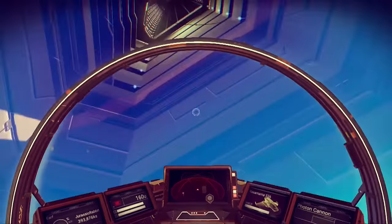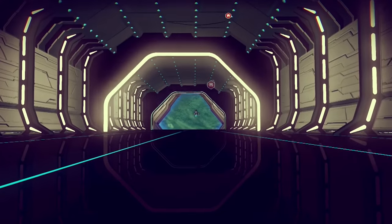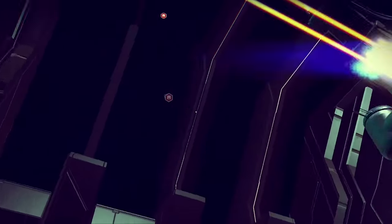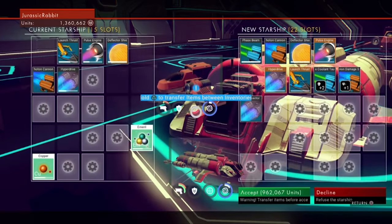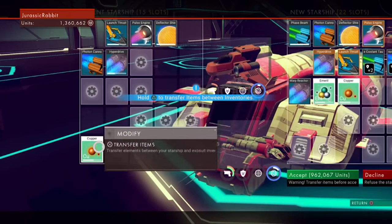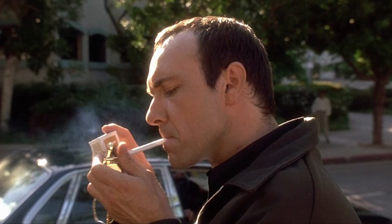The most reliable way of finding a new ship to purchase is by heading to a space station. Just wait around inside the hangar for a while and you'll eventually find a ship pulling in. Interacting with the ship gives you the opportunity to talk with its pilot and see how much they'll sell it for. This is extremely important: before you buy a ship, make sure to transfer all of the goods you currently have on your ship over to the new one. Because if you don't — poof, gone.